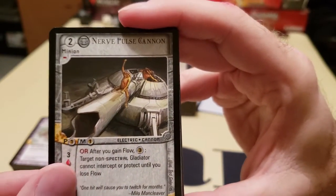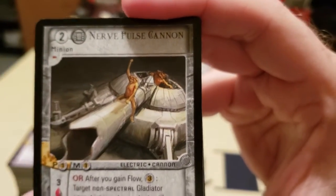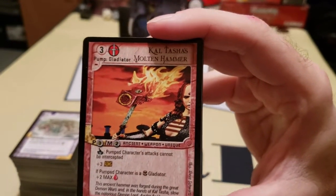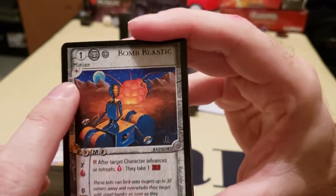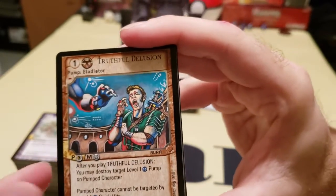Now what's most interesting is the flow. You see the minus here — that represents a minus flow ability. So if you have the flow, you can use an ability with a plus that will gain you the flow, like this one here. Plus, play an ability card, advancing towards your opponent or attacking your opponent.